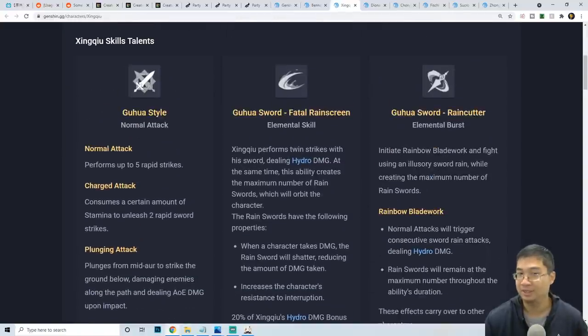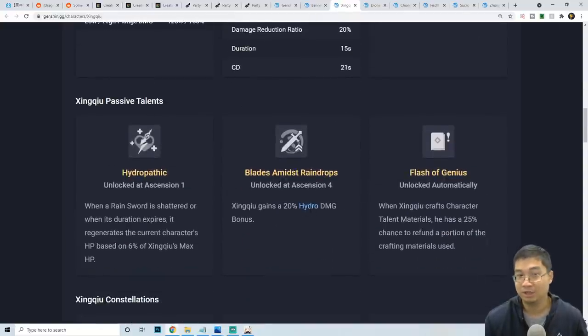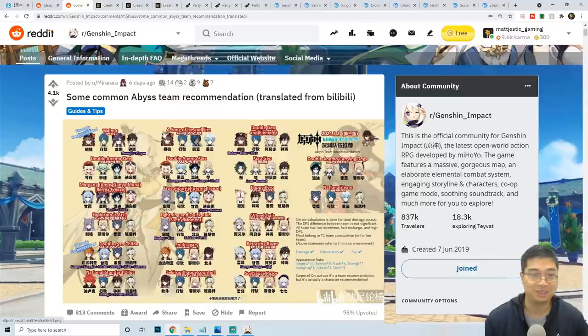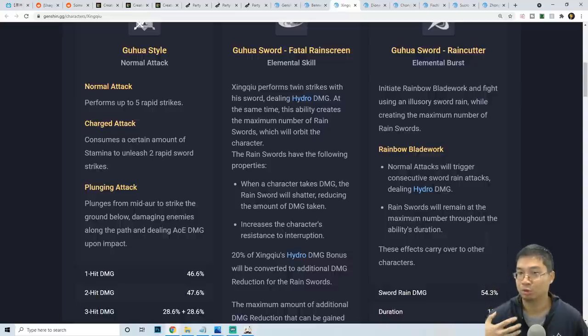For Xingqiu as a support: both his E-skill and burst stay active on the next character, providing healing, damage reduction, and hydro damage. You don't need to maximize his damage — getting some energy recharge is really useful. His burst enables vaporize with pyro characters, and his rain swords trigger more often the faster you attack, so he pairs exceptionally well with fast attackers like Hutao and cryo characters for freeze.